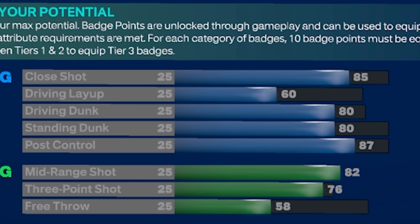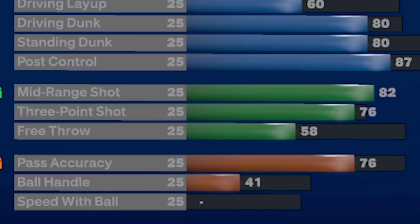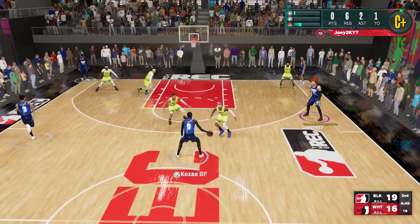We can hit them with the drop steps, the post spins, the post hooks, we can mash in the paint — we have a high enough close shot and high standing dunk to do all of those things. This build is going to be a really fun and dominant center. You can use it as a PnR center, roll on the slip, and if you get that mismatch you can take advantage of a smaller guard in the post. Even when you're just backing down other centers, it still looks like barbecue chicken down there. Look at those contested post hooks you can hit with this build.